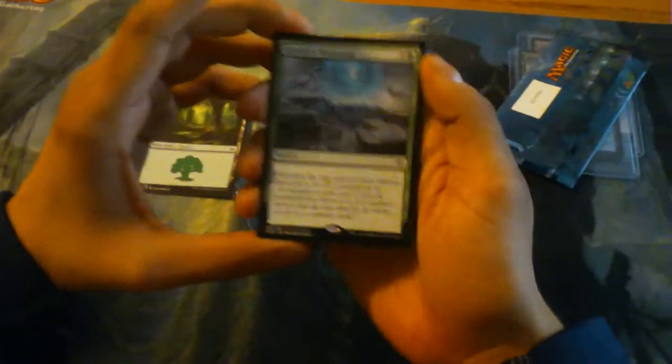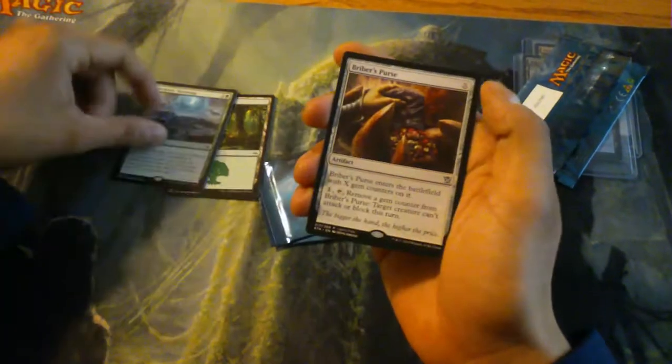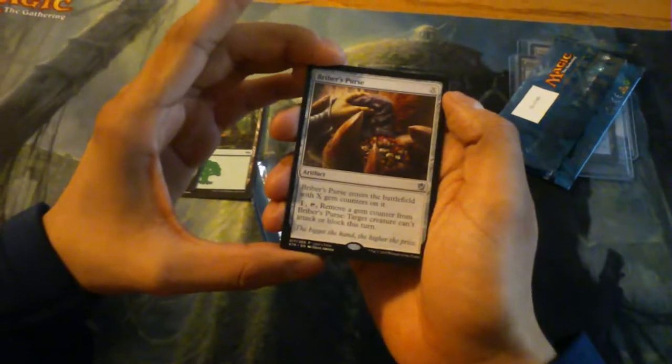Alternate art Forest. Formless Nurturing. And a Briber's Purse. No Ugin.